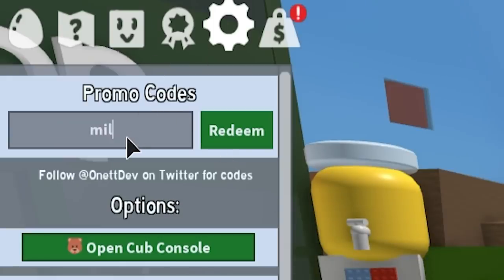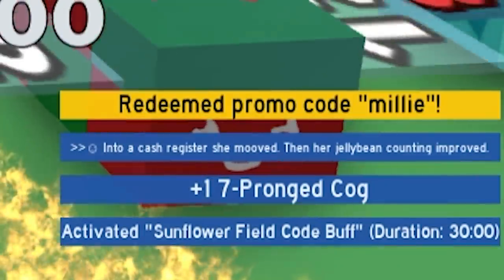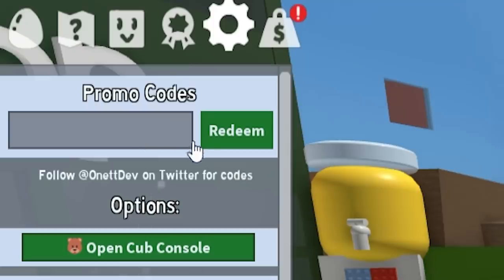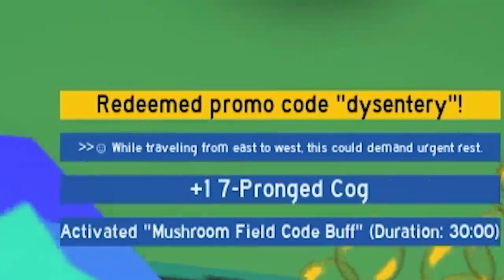Then we're going to do 'Millie' - M-I-L-L-I-E. That's going to give us a sunflower field code buff with a 30 minute duration. Wow, we got a lot of buffs. Then this one's going to be a little harder to spell: 'dysentery' - D-Y-S-E-N-T-E-R-Y. Redeem that - that's the mushroom field buff.